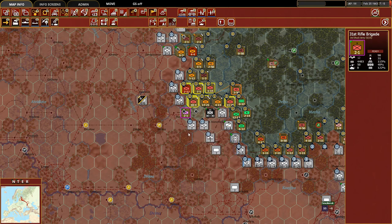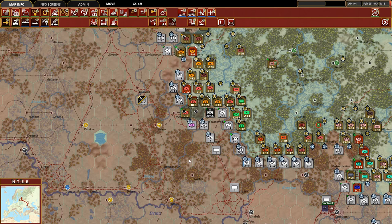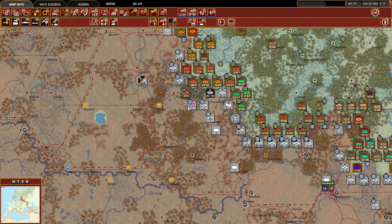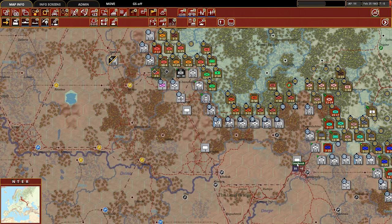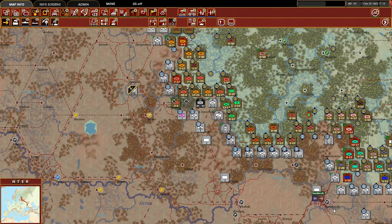Look at this - just stretching their line. I want to point out too, while we don't have great recon because of these blizzards, I have a suspicion that along this rail line right here, the Germans are actually moving a lot of that armor they had redeployed to the defense of Adrycia over to go 'oh my gosh, we have to do something about Smolensk.' I have a feeling that's what they're doing. We'll see probably next turn if suddenly a bunch of panzer divisions show up near Smolensk.